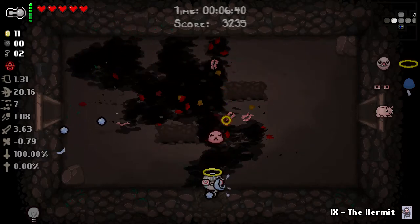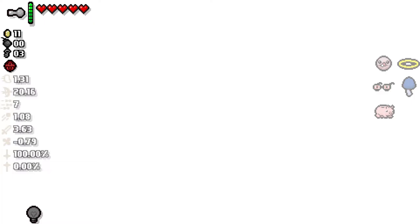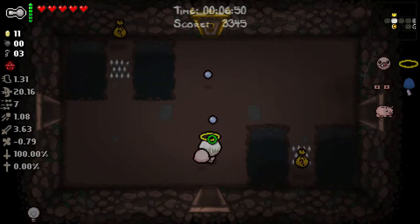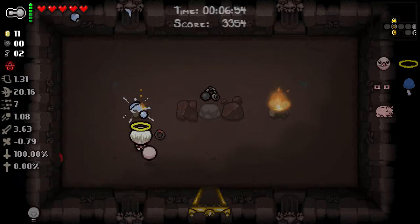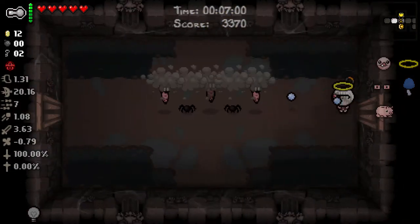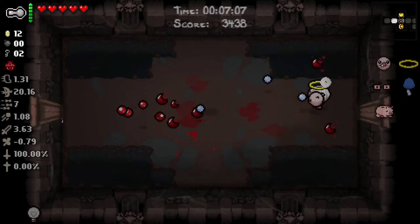Perfect, got two keys - I guess we can get into the Mob Trap Room anyway. Humbling Bundle is amazing here. Samson's Ball - I don't really like Samson's Ball. I want Humbling Bundle, otherwise I would have bought a Soul Heart there, but I'm fairly confident we won't get hit.